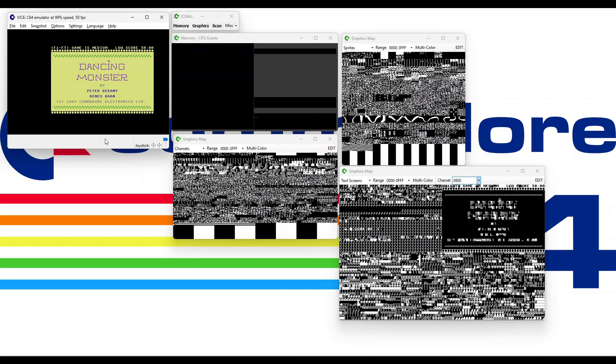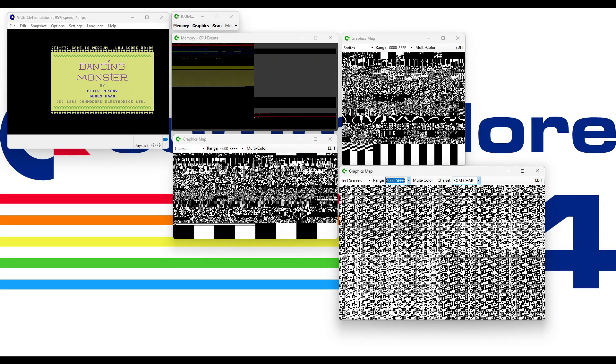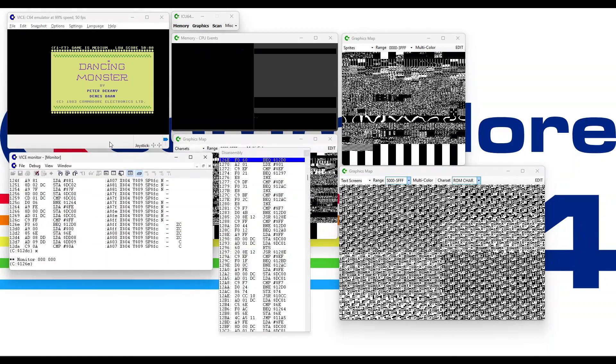The title screen looks like it's actually just a normal Commodore 64 character set, which is not a surprise. And I think the score panel may also be the standard Commodore 64 character set as well, or it may actually not even be using part of the character set.